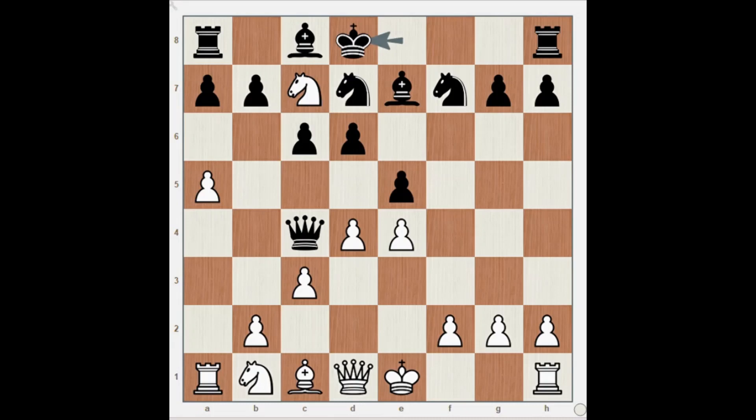Then finally we have Pawn on b3 by White, and the Black Queen is gone. There is no square left for the Black Queen to move. This entire area has been covered by the Pawn, and these squares are covered by the Knight.